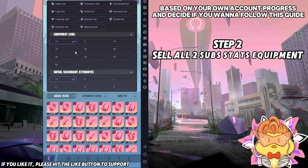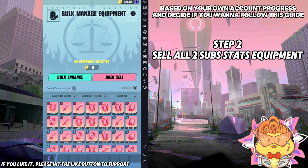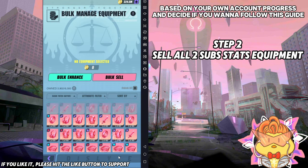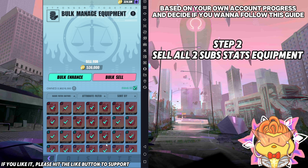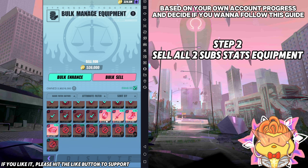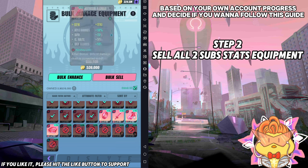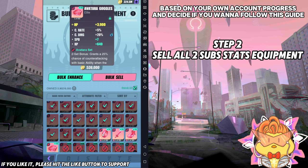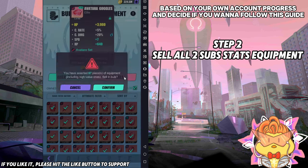Then for step two: sell all the two-sub equipment. So you take zero, one, and two subs. Every single two-sub piece here you are not going to use because it's not worth it — you have to upgrade two random things, and you only get two substats for a better upgrade. So you select everything and box-sell. But make sure you go through first — so let's say this plus-15 one has been with me since the start and the stats are good, that's why I locked it. So make sure you lock those. Then if the rest are unenhanced and you're sure you won't use them, box-sell them.